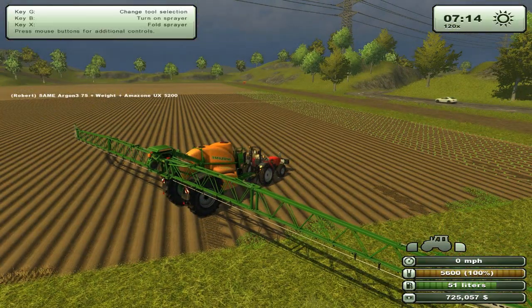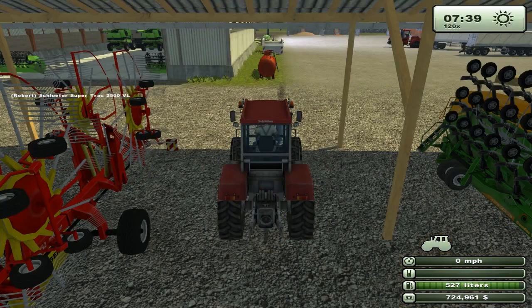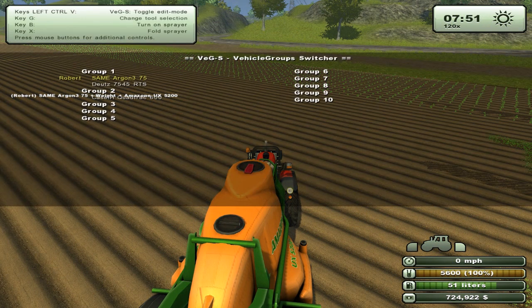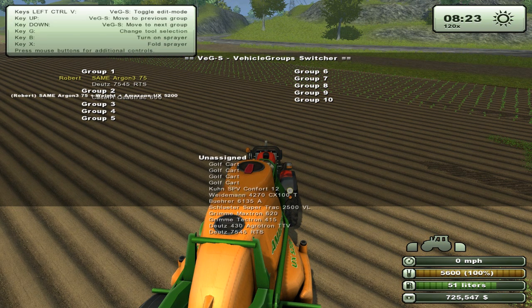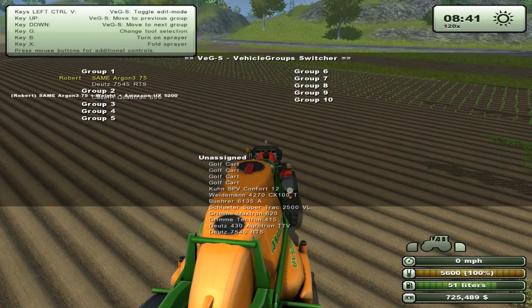Another mod that I have is called the Grouping mod - I think it just came out a couple of days ago. If we press Control, we can group all of our vehicles into different sections and then tab just within those groups. You can still tab normally between all your vehicles by pressing Tab. But if you press Control V - so we have this Argon 75 as well as a Deutz 7545 - you press Control C and it just switches between those two vehicles. That seems like quite a good mod as well.